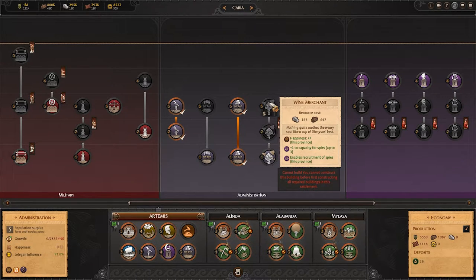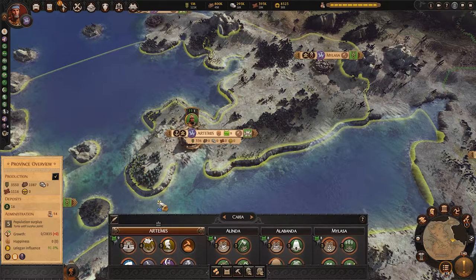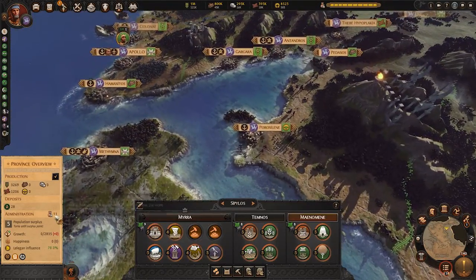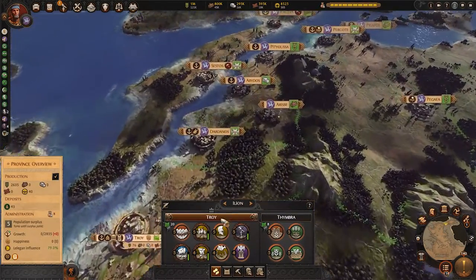I don't recommend building many wine merchants — only build three to get the three spies. After that, dedicate those slots to more useful buildings. If you play the gods right and maximize those that give public order, happiness won't be an issue anywhere on the campaign. Early game you might struggle with happiness, especially with factions like Achilles who loot and sack, but you can shore that up through agents or other means.